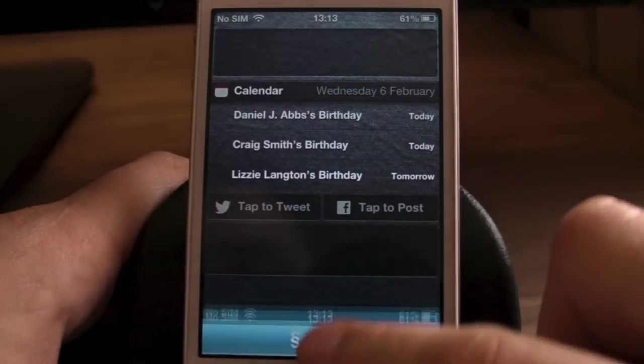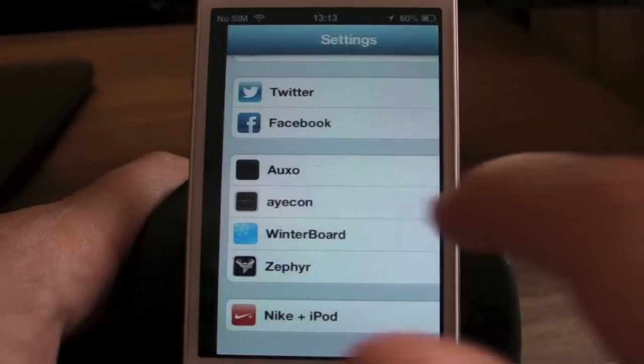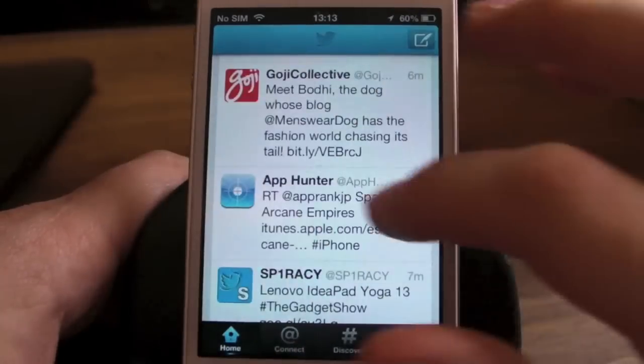To drag down your notifications and get rid of it — exactly the same. And just swipe across like so.